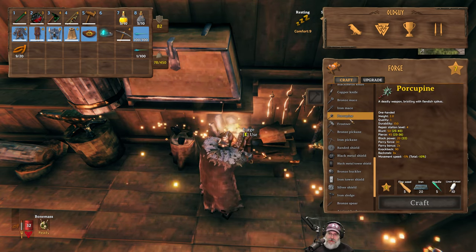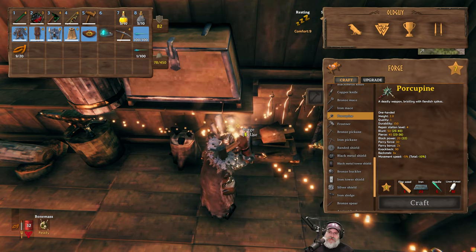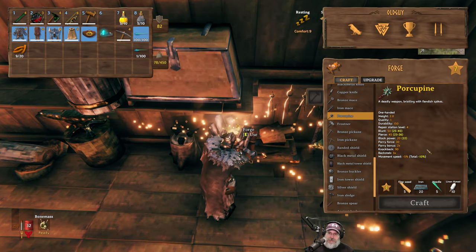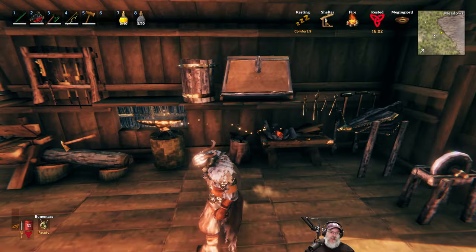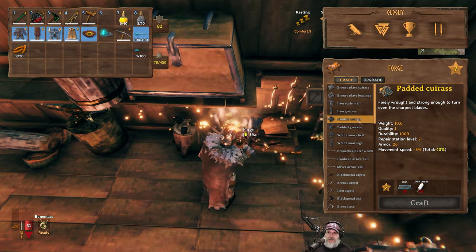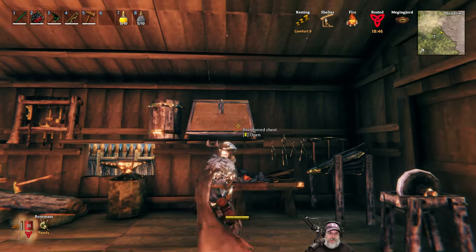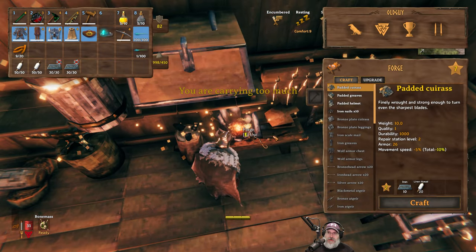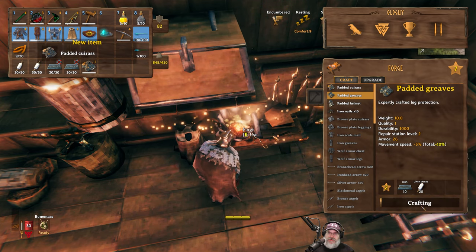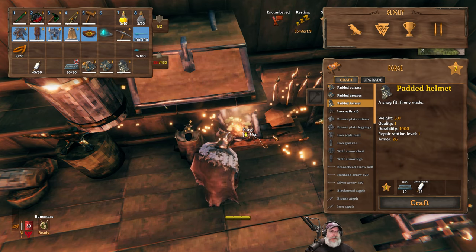Let's look at the porcupine — this does blunt and pierce, that thing is nasty. But let's focus on our armor first. To craft padded armor, let's start with the chest piece — we need 10 iron and 20 linen thread. Let's grab a couple stacks of linen thread and iron. Let's make the cuirass, the greaves, and a helmet. That's it — now upgrade time.